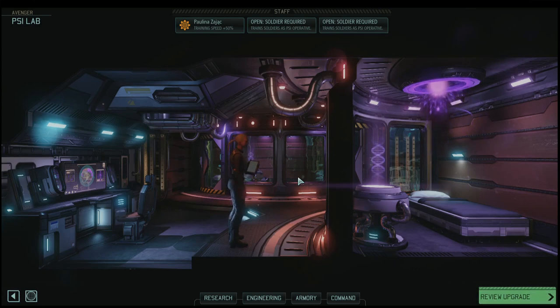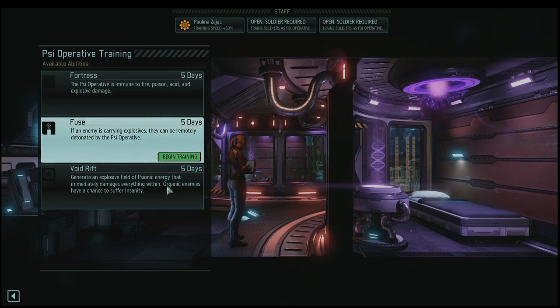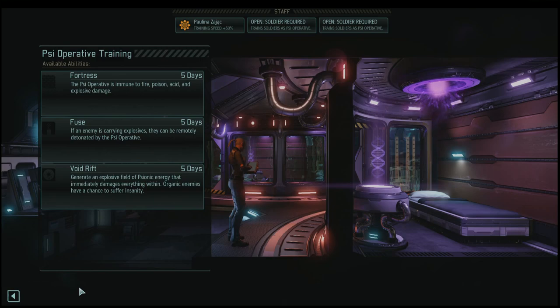This is the Psy Lab. This is where you come and you can drop guys in here and conduct training. We've got an engineer staffing here so people are training up faster, which is kind of cool. You can take one of your Psy soldiers, put them in here, and then you get a random ability that they can potentially learn. The facility is very expensive to build, the research is optional, and it draws a lot of power. Psy Operatives always get a random number of abilities to choose from.